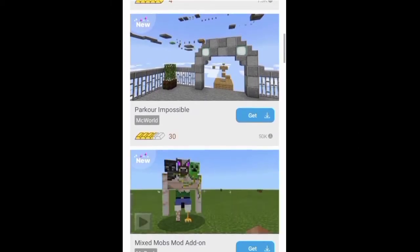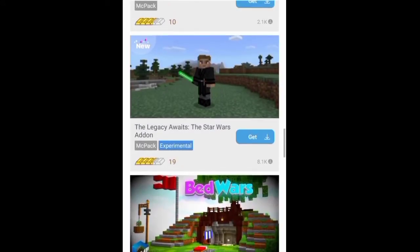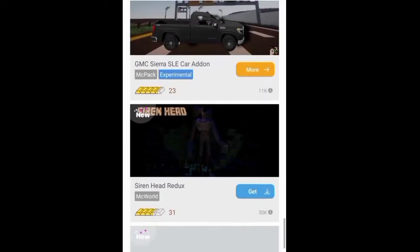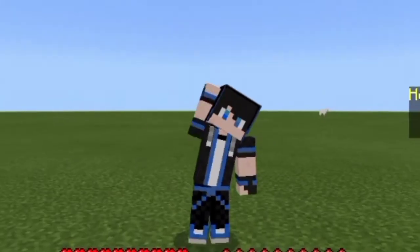Today's video has been sponsored by Add-ons for Minecraft. These guys have a lot of things to offer, especially maps, add-ons, and amazing mods such as mixed mods, more swords, more items, and all of that. You can just search for whatever you want — even creations. You have a lot of choices. For example, Siren Head — you just click it, download the mcworld file, and have fun.